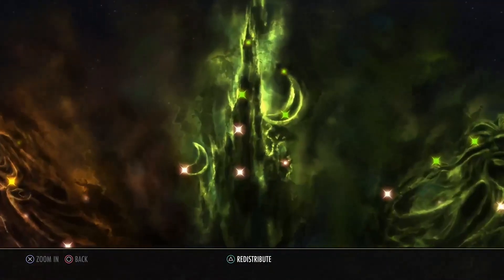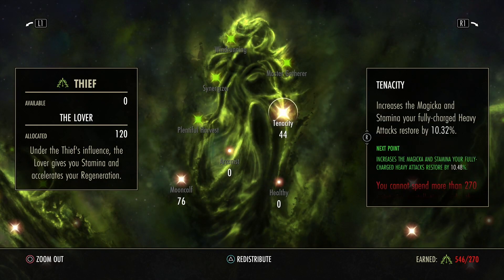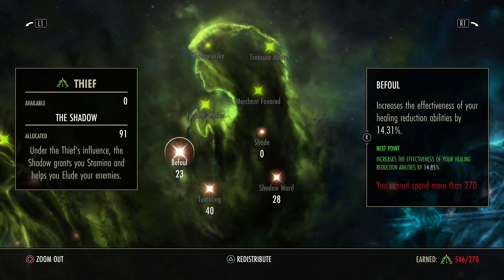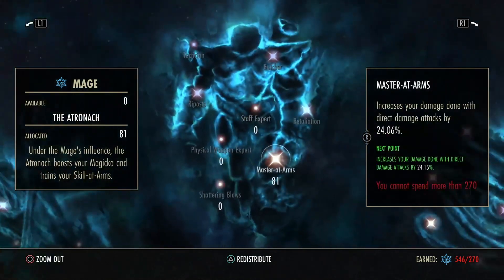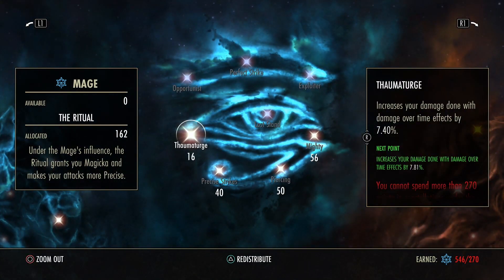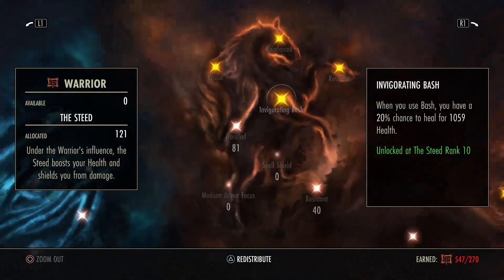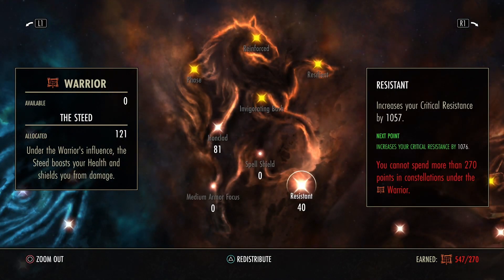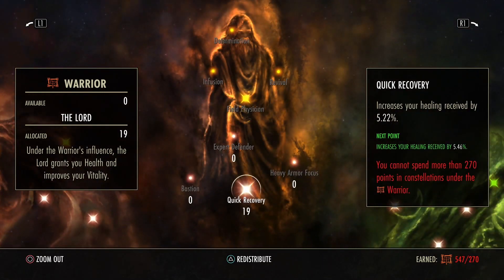Champion points: we start with the Tower — 56 points in Warlord, 1 and 2 in Siphoner, 2 and 2 in Sprinter, 76 in Mooncalf, 44 in Eternity, 23 in Befoul. We have a heal debuff with Blast Bones. 40 in Tumbling, 28 in Shadow Ward, 27 in Bastion, 81 in Master-at-Arms, 16 in Thaumaturge. Some people ask why — it's only if I play the Colossus. If you go solo, use Dawnbreaker. But in a group the Colossus is a nice ultimate and Thaumaturge scales with it. 40 in Precise Strikes, 50 in Piercing, 56 in Mighty, 81 in Ironclad, 40 in Resistant, 56 in Thick Skinned, 37 in Hardy and Elemental Defender, and 19 in Quick Recovery.